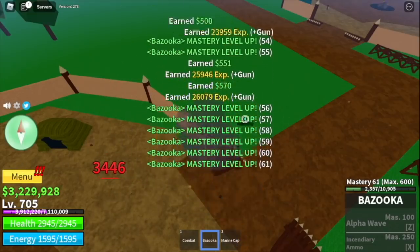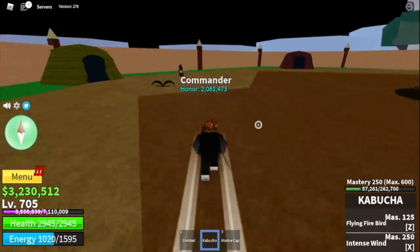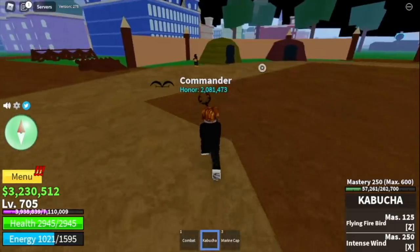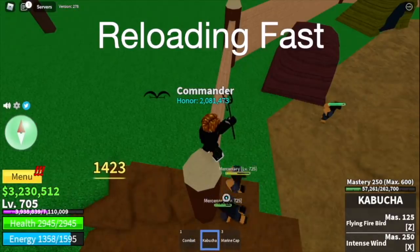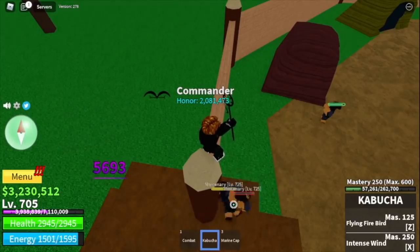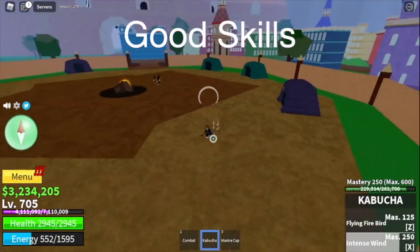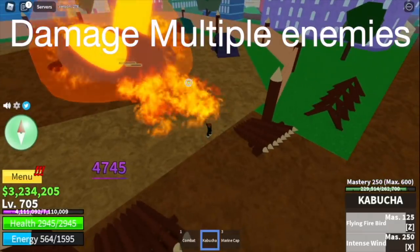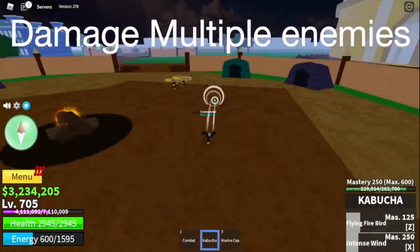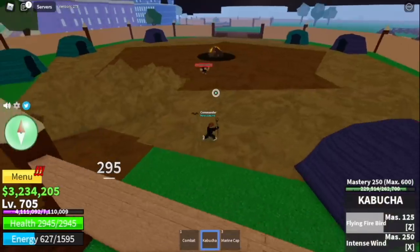Moving on to our next gun, we got the Kabucha. As you can see, mastery 250. Sadly, Kabucha has weak M1 or left clicks — 700 damage — but it has the fastest reload time. If you wanna rely on M1 clicks, I really don't suggest this. But the good side is it has good skills. Both the Intense Wind and the Flying Firebird have short cooldown and damage multiple enemies. The damage from skills is better than the M1. So if you want to defeat enemies using M1, go for the Cannon or Bazooka; if you wanna use skills, use Kabucha.